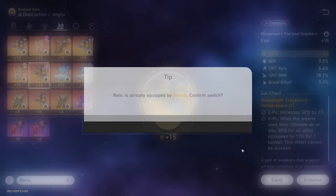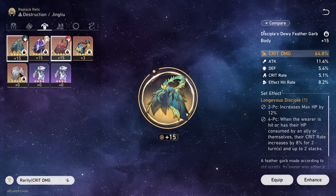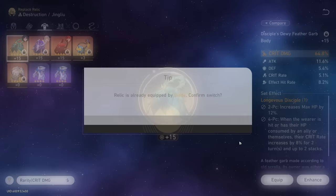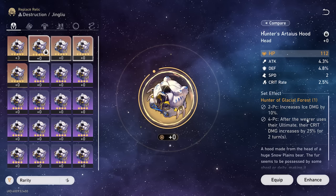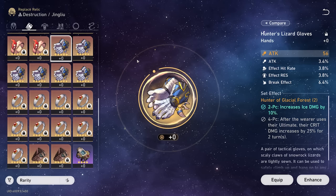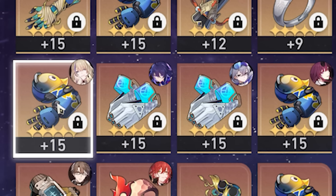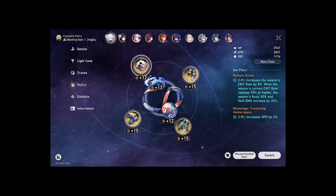Jing Liu doesn't need good pieces because she's already OP without good pieces. Next, we need speed boots because I want her to get up to 134 speed — I'd like them in the ice set, but unfortunately I didn't get a single speed boot in the entire ice set. I do have one in other sets though. Sorry, Serval — you're going to lose your boots. They're going to Jing Liu because they're really good. We also need a crit damage body piece. Sorry Blade, you're losing your body piece too. We got a chest from Blade, and for the hat I'll go with one that has speed and crit rate.